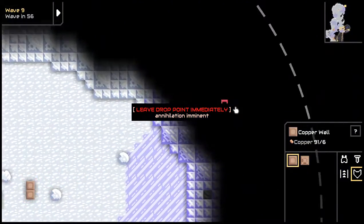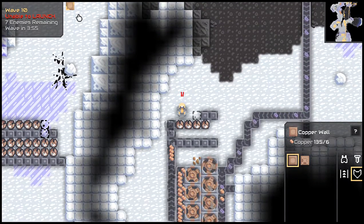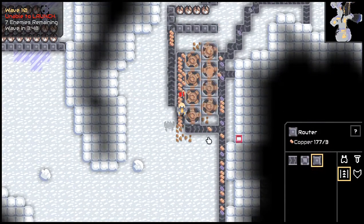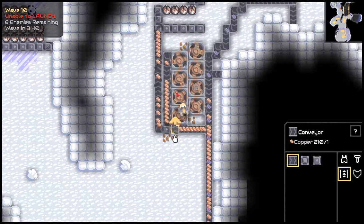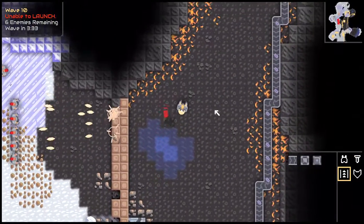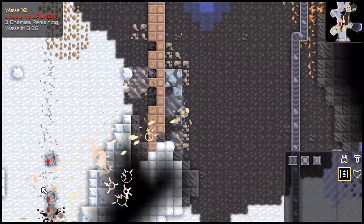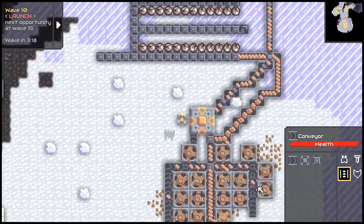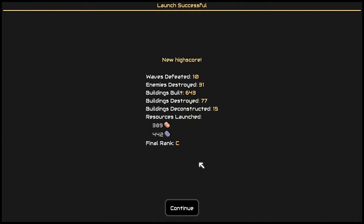At least they can build where they spawn now. Wave 10! I didn't notice it stopped working — I don't really need that. And dead. This launch deletes all of this progress, which I'm going to do, but it gives us the materials we gained.